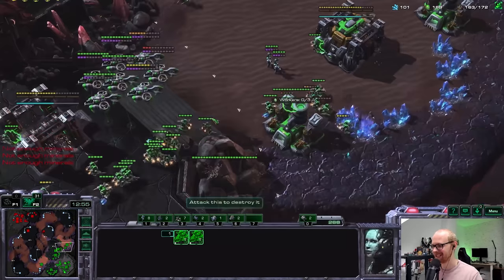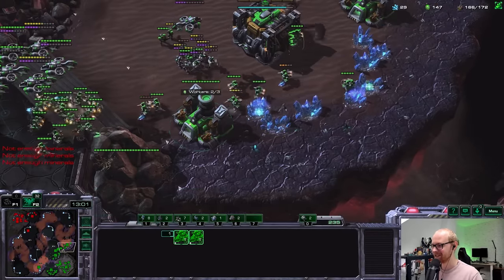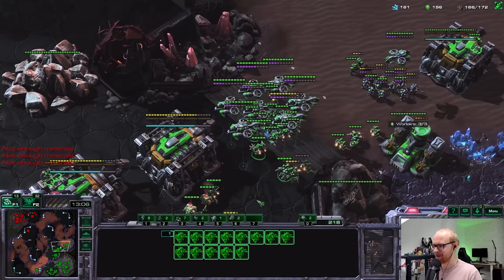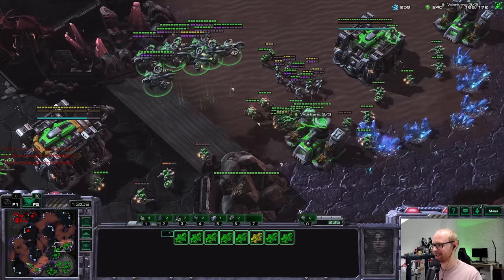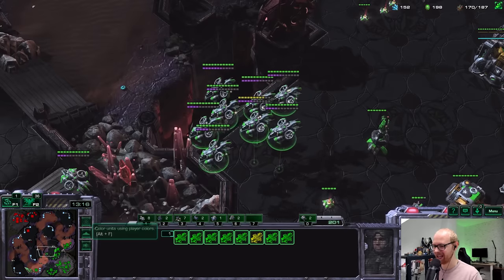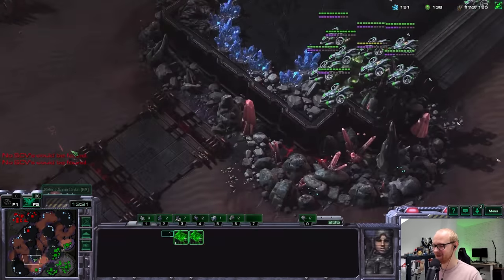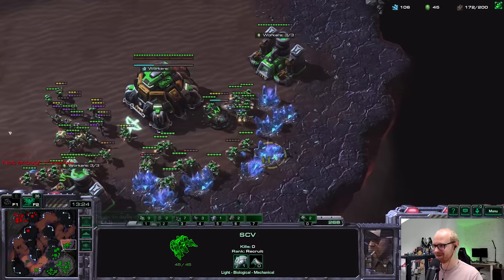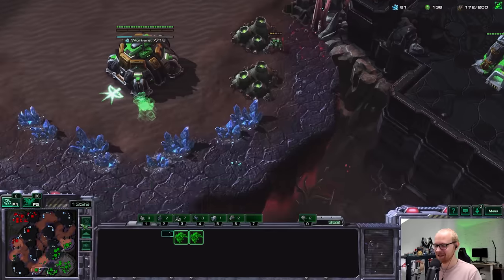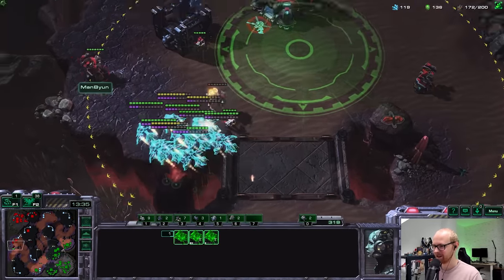He's coming forward — a widow mine could pop... barely not. I have to critique his scanning here: scanning an invisible unit when you have no units nearby to kill it is something I see very frequently when coaching lower-league players — diamond, platinum, even gold. This guy is clearly a Grandmaster Terran but still does it consistently. It's funny to see that even really good players have those tendencies that don't quite fit their league.